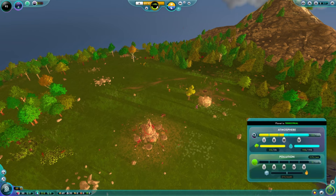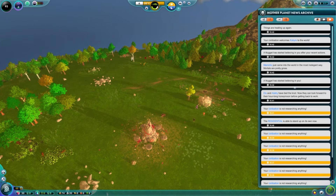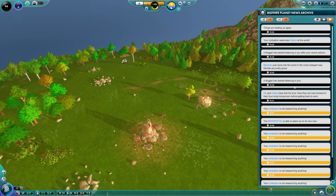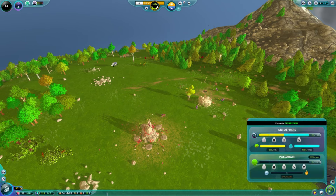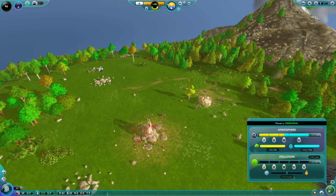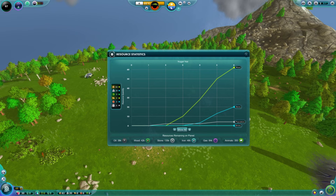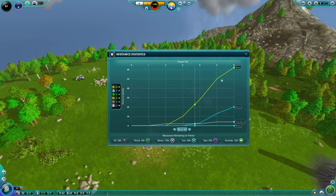In the bottom right, we have our news panel. This is where you'll see all of the little notifications — nuggets who believe in you, the fact that you're not researching, buildings that are up or collapsing, nuggets that are sick or infected, lakes that are infected. We also have information about your atmosphere — how many trees you have, what your H2O or O2 levels look like, how polluted you are. We have our resource statistics screen with visualizations about your data and how many resources you have over time.